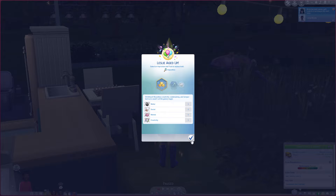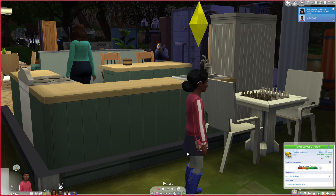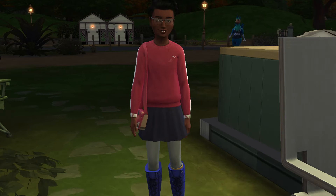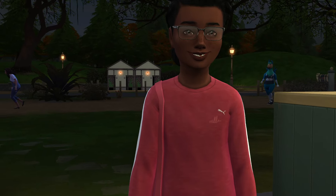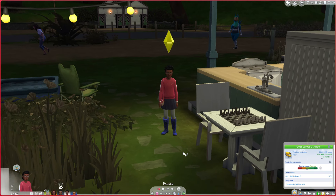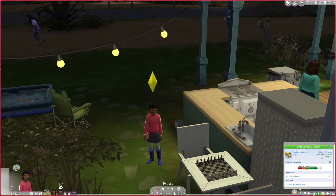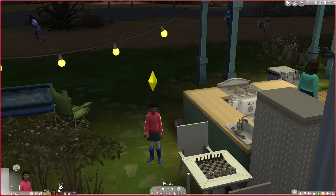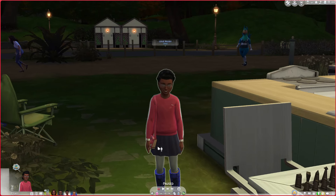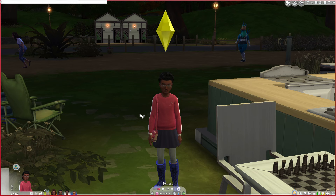We didn't get a lot of stuff for her to be honest, but this is Leslie — oh, she has glasses too, cute! Let's get a little look at her. She has freckles. It's kind of dark so we can't see her that well. And there is Michael, just chilling in his little costume. But yeah, Leslie has now aged up into a child, which means we're going to go into Create-a-Sim.